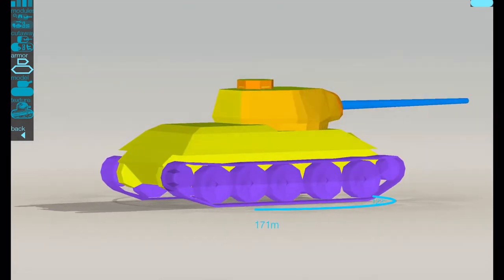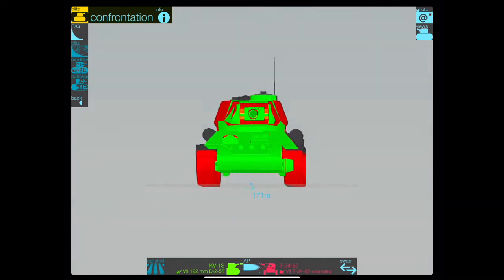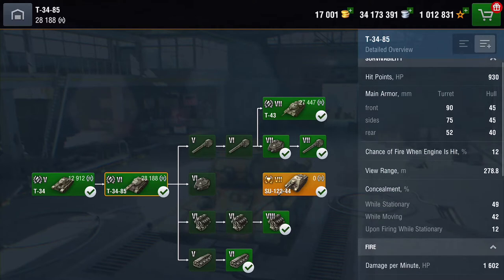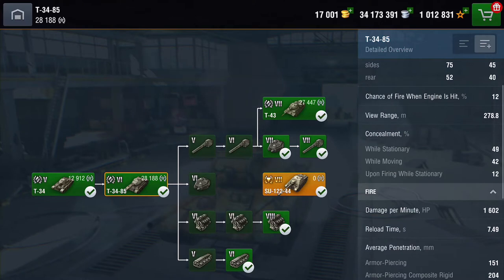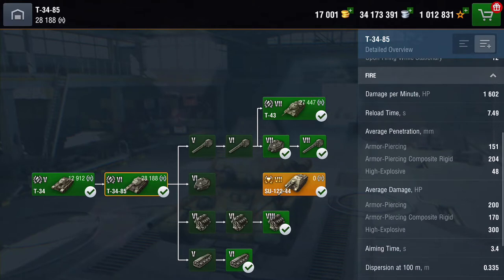That's what it looks like armour-wise, and as you can see, apart from the turret everything else is pretty mundane. The KV-1S is not going to struggle to pen this tank — in fact most tanks at this tier don't. Hit points: 930. The turret front armour is 90mm but on the hull it's very, very paper thin. View range is just above average. Camouflage profile is around average. DPM is 1,602, reload time just shy of 7.5 seconds.